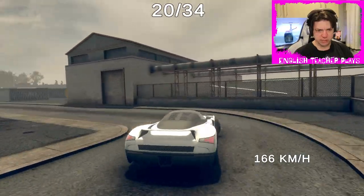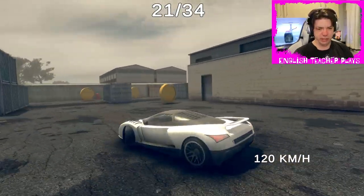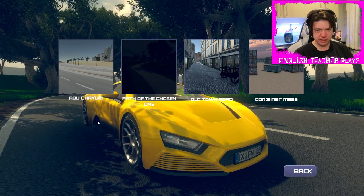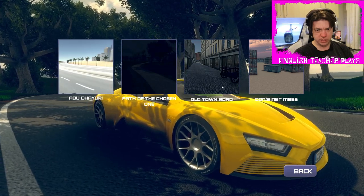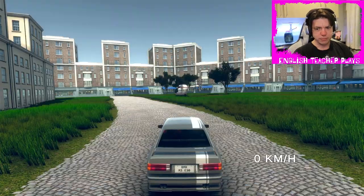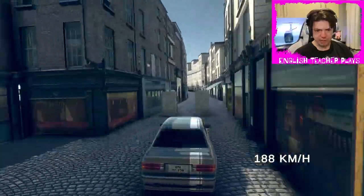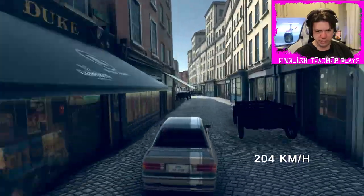Let's go to the main menu. Let's try a Hella Race. Let's try the Old Town Road, I guess. How am I meant to know which way I'm supposed to be going? It doesn't actually tell me which way to go. Is this the right way? Am I winning the race?